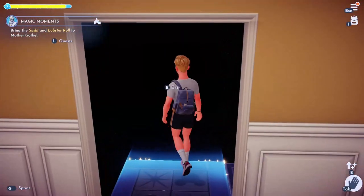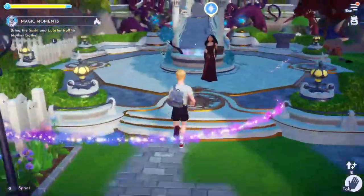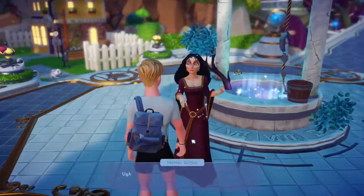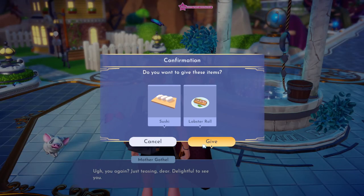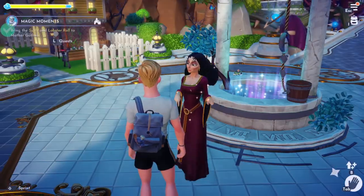We're going to bring both of those items to Mother Gothel next. And why is there a shrimp on the ground? Just sorting this random shrimp. Let's talk to Mother Gothel and give her the lobster roll and the sushi. And then she gives us this ghastly plant.